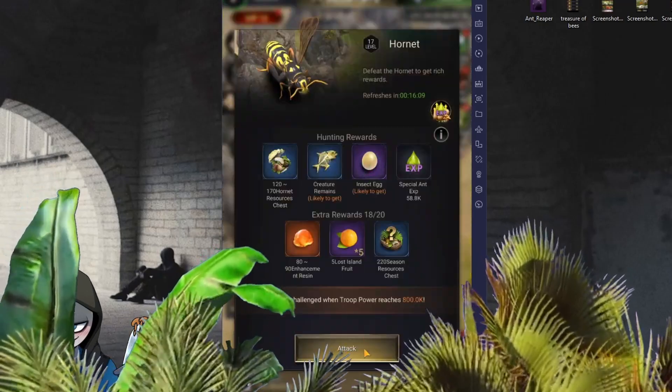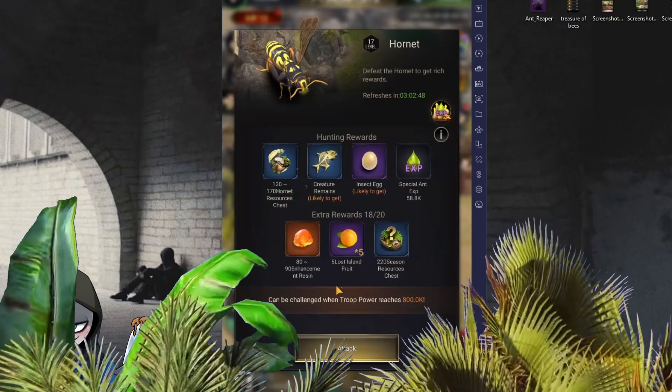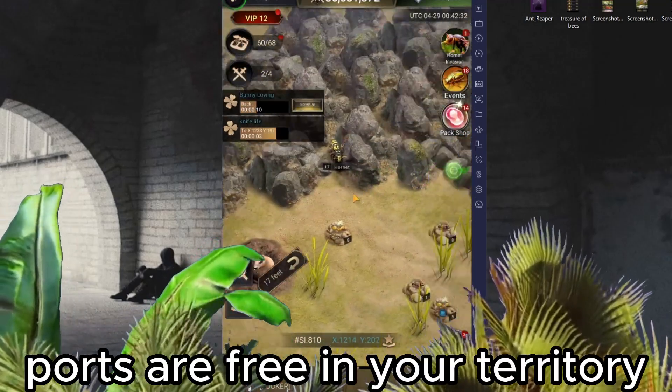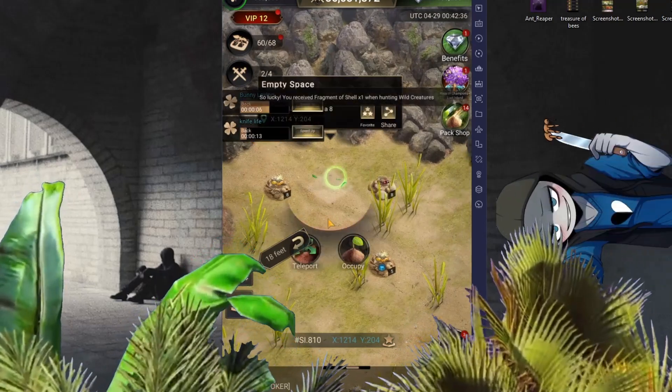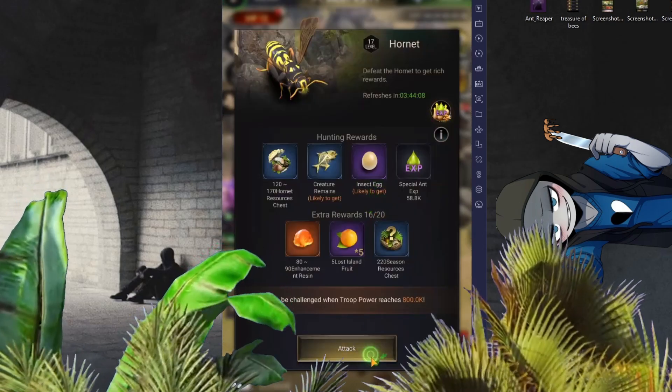So you click on the thing. You find the Hornets — you see how you got the Hornets in the video there? And you just port around and kill them. The ports are free if you're within your territory. If you're trying to click around your other territories, you might have to spin to click around. But you shouldn't.